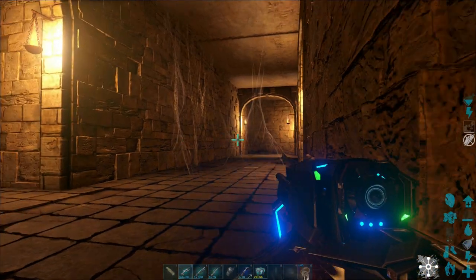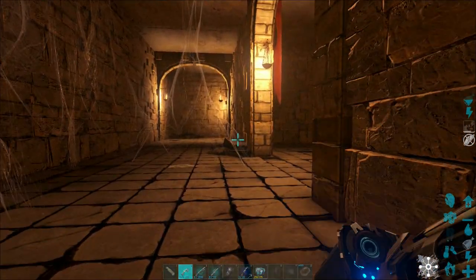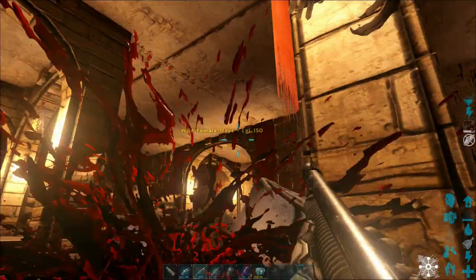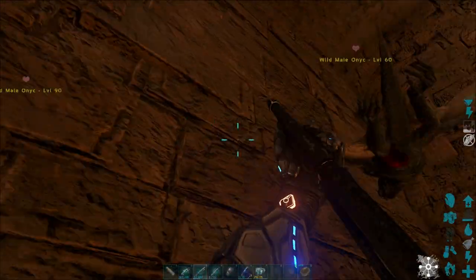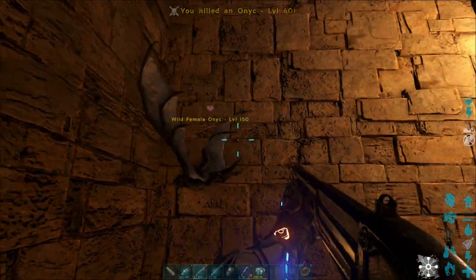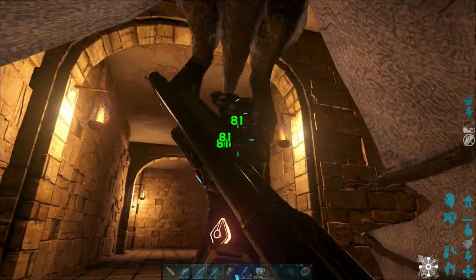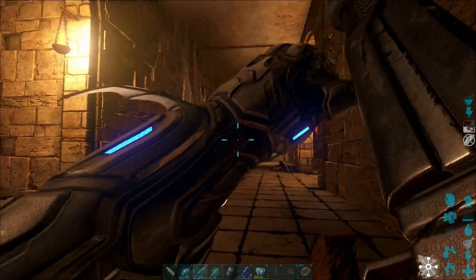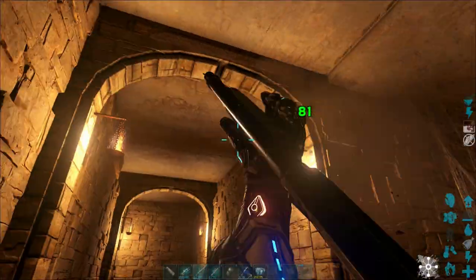We seem to have triggered a trap right now, so let's go and deal with what we've just triggered. This is why you want to bring a shotgun with you. It does help to have a Sinomacrops on your back because it will scare the bats off. Sometimes you do end up hitting the bats and they don't really take damage, so that is a bit annoying. Keep that in mind.